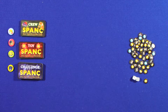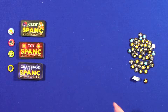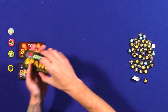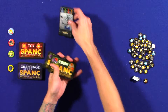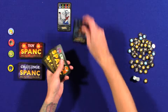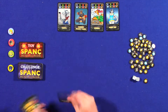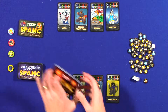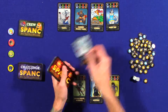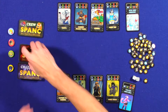Alright guys, so this is SPANC — Space Pirate Amazon Ninja Catgirls. The goal of the game is to be the first to collect 10 or more of these loot tokens. You're going to start out by dealing each player four of these crew cards, and these are going to be the cat girls that they have working for them. You also deal each player one toy card.